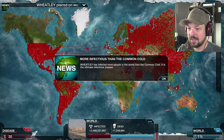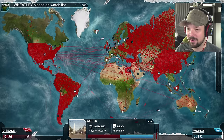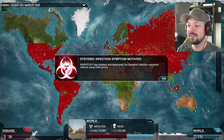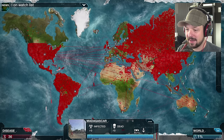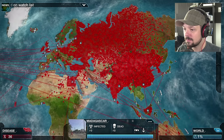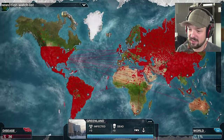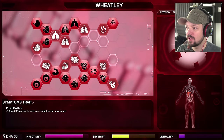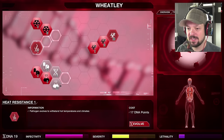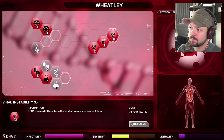More infectious than the common cold — Wheatley, you can be so proud of yourself! This is working great, gonna spread no problem. Wheatley mutated and developed the Systemic Infection symptom without using DNA points. Madagascar needs to be infected — I see the route, the ship is infected. Greenland is not yet infected — we need more resistance in cold climates.